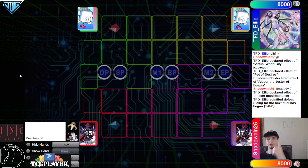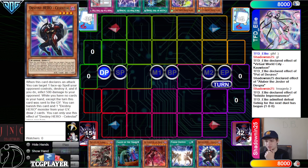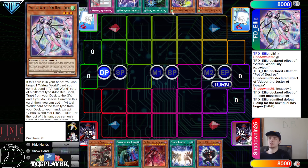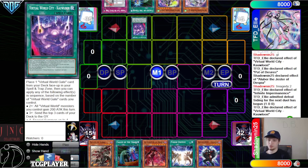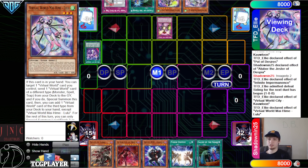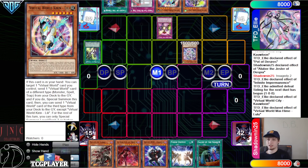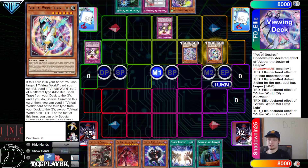Going on to Game 2: Virtual World tries to go first again. We got Fawn of Albaz, Called By, Ad Lib, Fusion Destiny, Celestial. They have Lulu, Roshi, Called By, City, and TCbU. They did not draw well last game. This game they have Called By, City, Lulu, Roshi, and TCbU — even though TCbU is not very good against our opponent's deck, it's very mediocre. Lulu targets Chuchi.